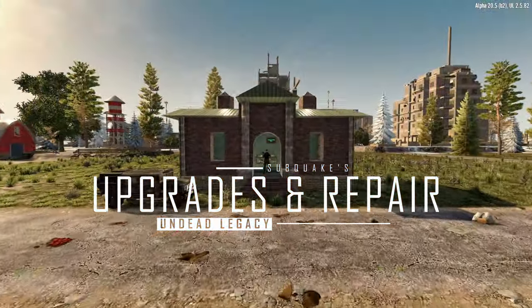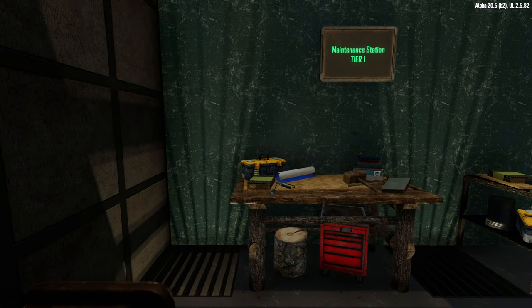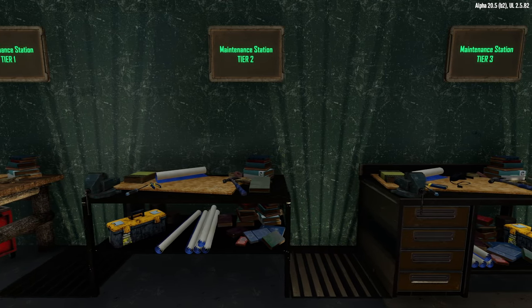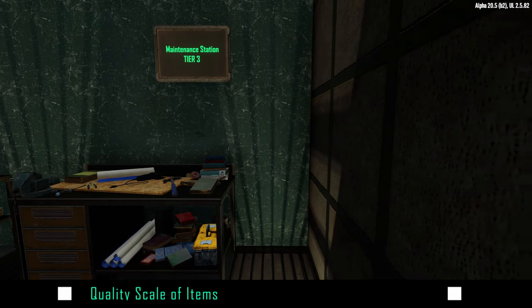Hello folks, it's Echo here and we are back in Undead Legacy. In this video I'm going to run through how to efficiently upgrade and maintain your gear, including weapons, tools, armor, and mods. I'll go into detail on the maintenance station and how to use it, but first we need to start with an understanding of the quality scale of items in Undead Legacy.